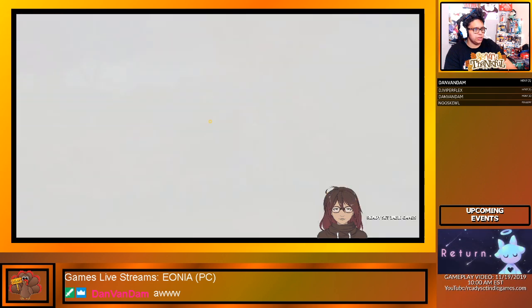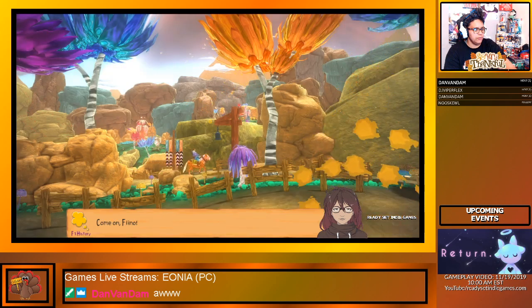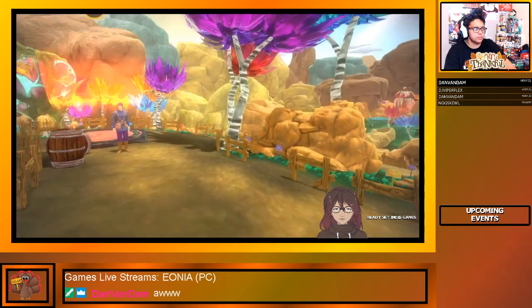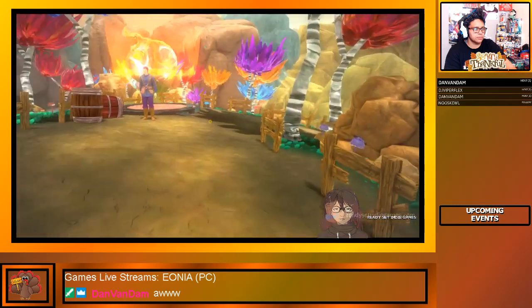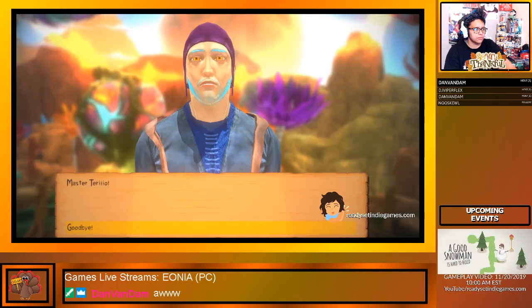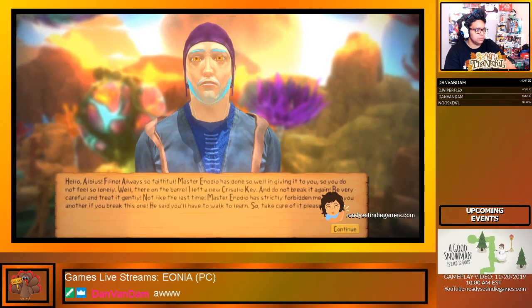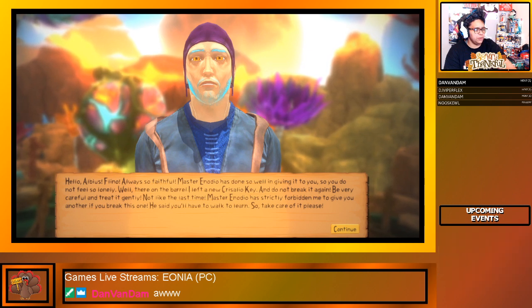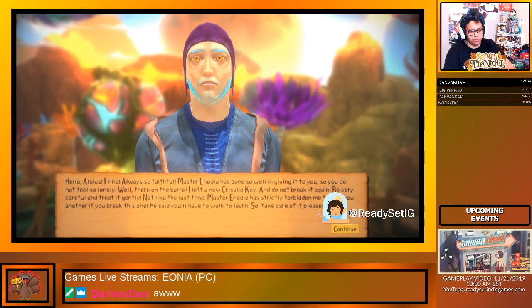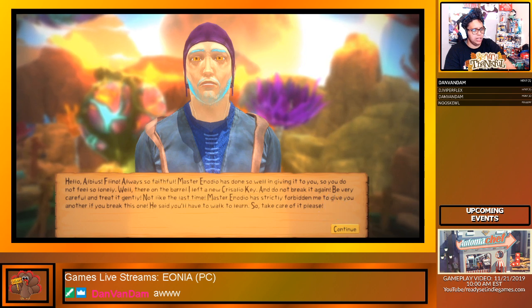Open the door and go out into the world. Oh, this is actually really cute! Master, master — hello! Always so faithful. The master says he's done so well and given it to you so you don't feel lonely. Over on the barrel he left a new key — do not break it again, be very careful and treat it gently, not like the last time.